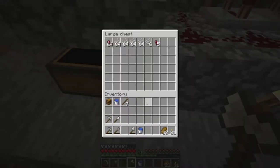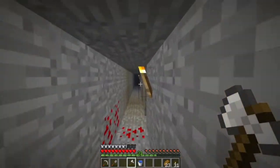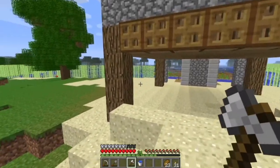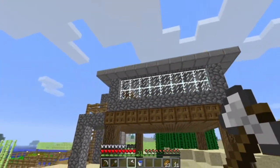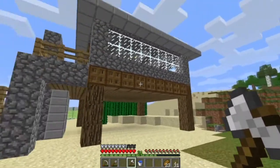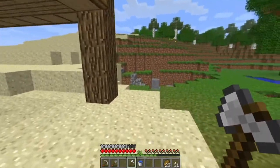We are now at level 30, and that means we need to start thinking about an enchantment room. I sort of want it to be like a wizard tower. I don't want to do it out of cobblestone again because we've already got far too much cobblestone, so I need to find a different block. I'm going to tack it on to this back corner.